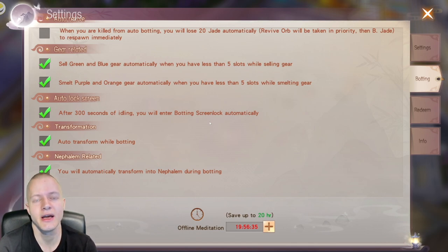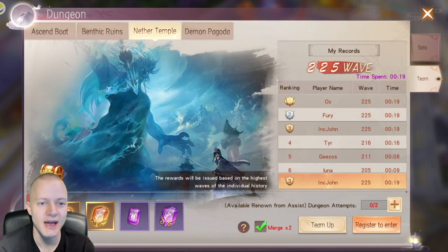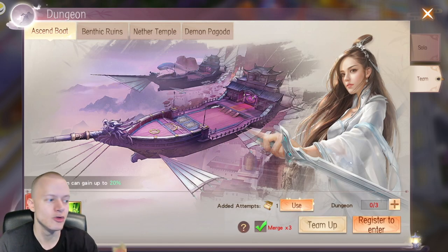Another thing to note: for Net or Temple, you don't have to do it with people every single day. If you're not pushing, you can solo it, fail, and still get your mark stage rewards. You can help a lower level person and you'll lose at a higher stage than your top, but you'll always get your marks cleared stage rewards for Net or Temple and Demon Bokoda — even if you fail.